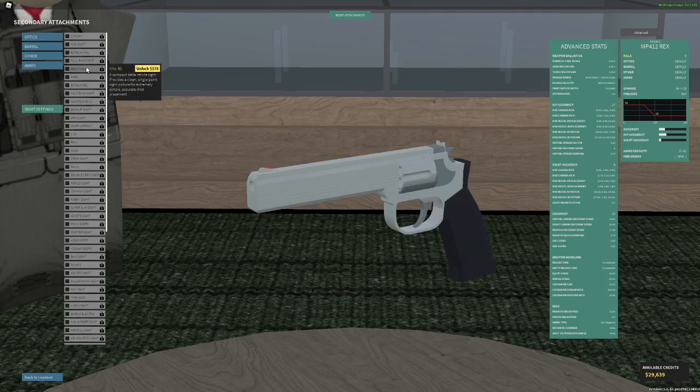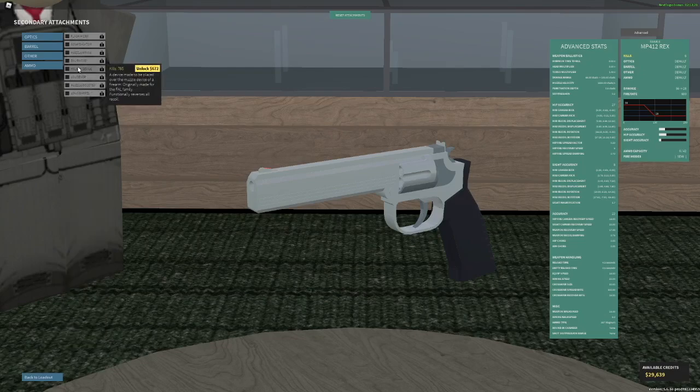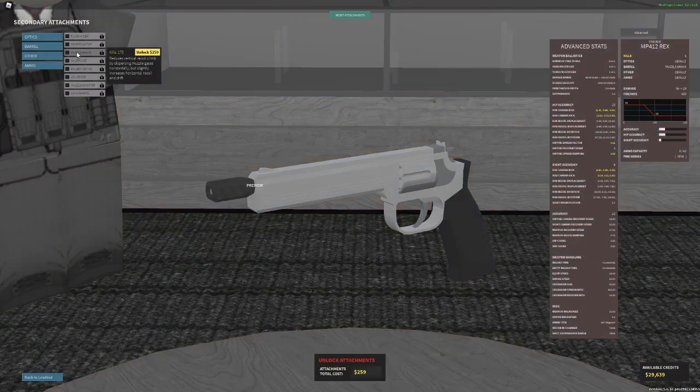For sights, anything really works — maybe a delta, I feel like a delta would be good. Like a lot of revolvers, it does have some pretty cool muzzle attachments. First off, muzzle brake: if you don't have anything else, use muzzle brake. Do not use comp, use muzzle brake. This gun has a ridiculous amount of vertical recoil and getting it down in any way possible is very important.